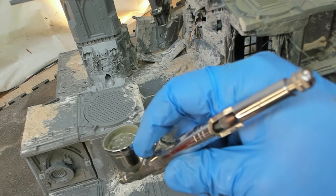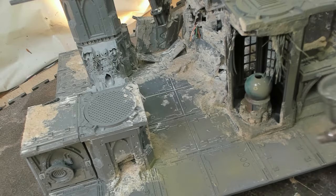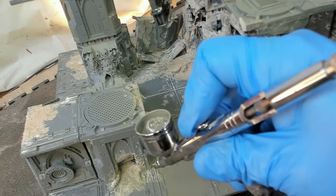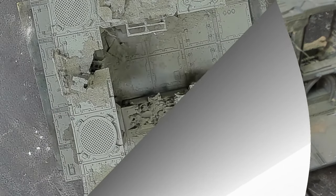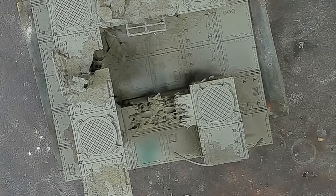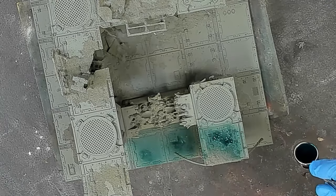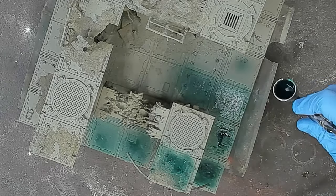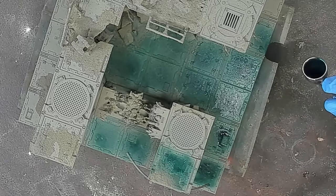The green Stynylrez primer again — I also added gray to it to kind of gray it out, give it a really drab look. And then here is the Tallaarn ink — Tallaarn green with a bluish tint. There's also a Tallaarn green with a green tint, which I might be using at some point in these tiles.